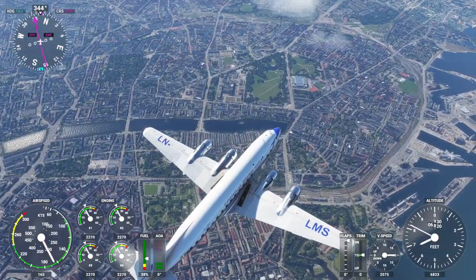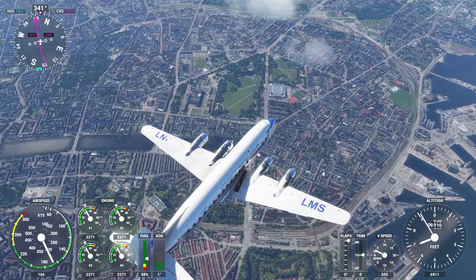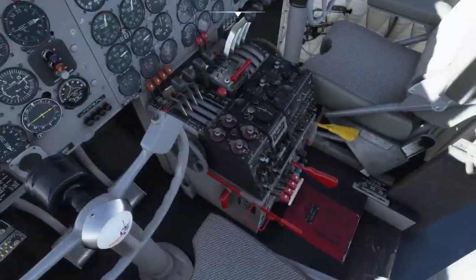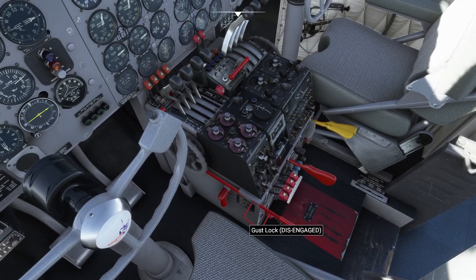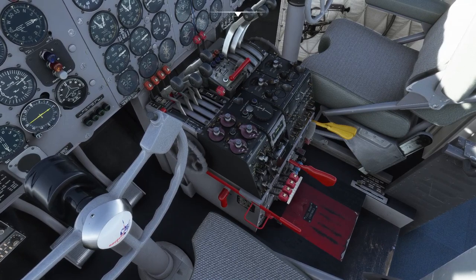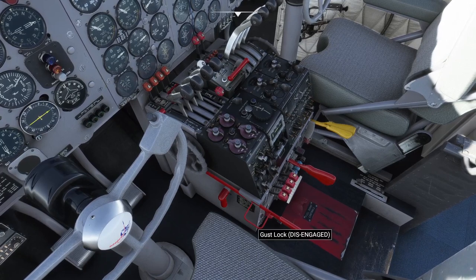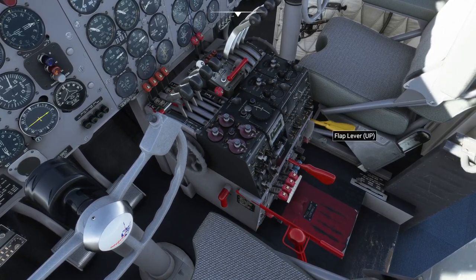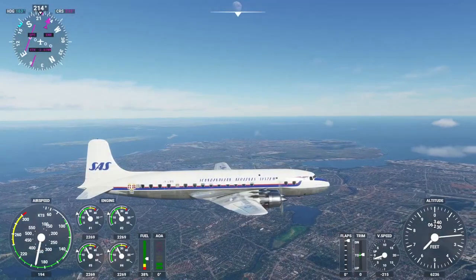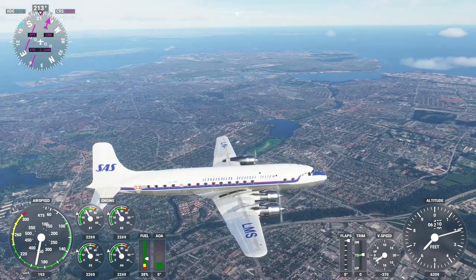Going down a bit — there are some special buildings. I think I can see one basically at our nose right there; it looks like a stadium, some kind of sporting facility. I'm going to try adding the gust lock back on now — I think I may have to throttle down further to engage it; otherwise the interlock won't go down. I'll drop the HUD instruments to give a better look at things.